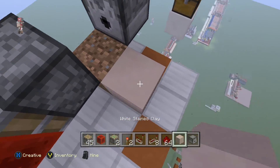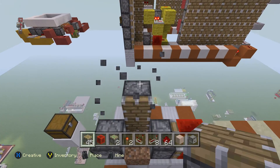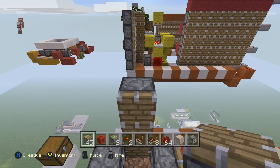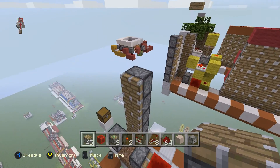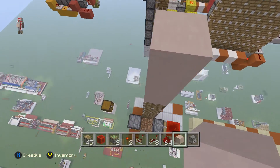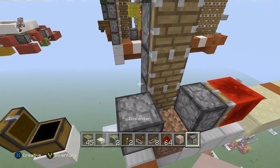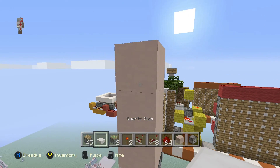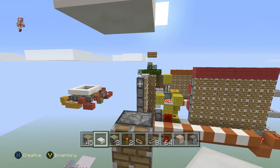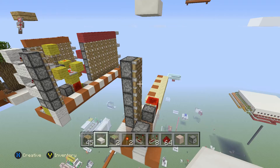Then you want to put a block out here and go five pistons — one, two, three, four, five — and then you want to go up three blocks. Then you want to get your stone slab, come up here and put that there. This will stop the ginormous trees from growing so it won't break the farm.